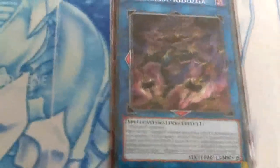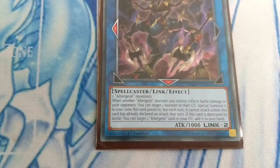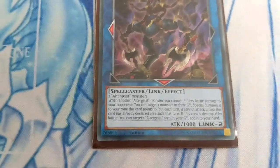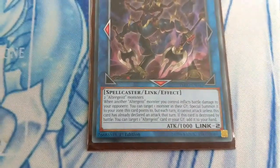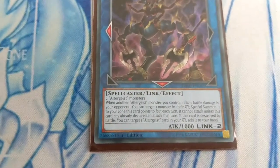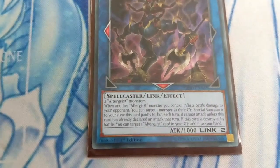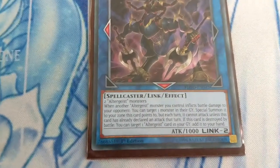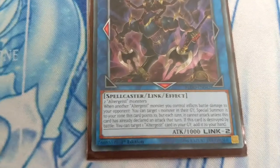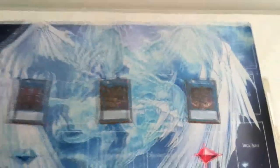Altergeist Kidolga — when another Altergeist monster you control inflicts battle damage to your opponent, you can target one monster in their graveyard and special summon it to the zone this card points to, but each turn it cannot attack unless this card has already declared an attack that turn. If this card is destroyed by battle, you can target one Altergeist card in your graveyard and add it to your hand.